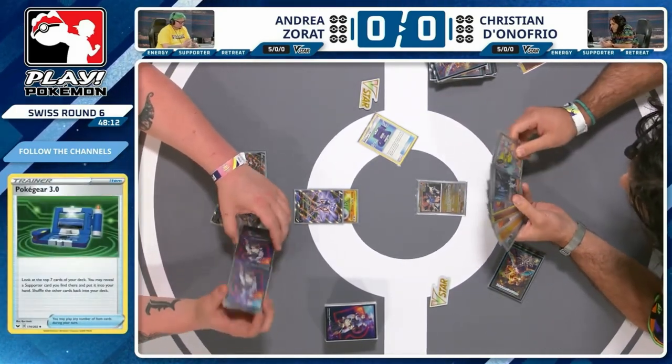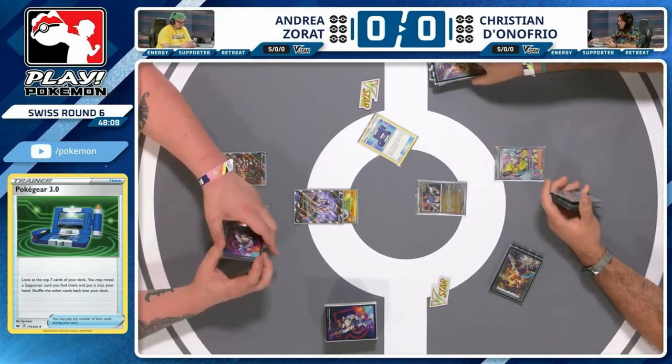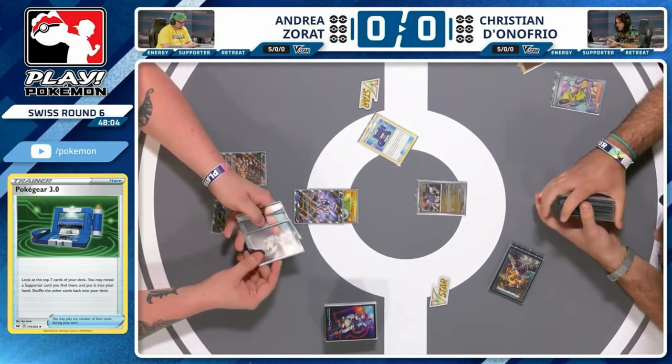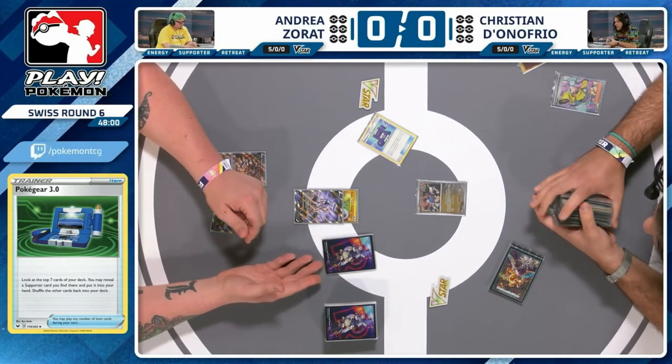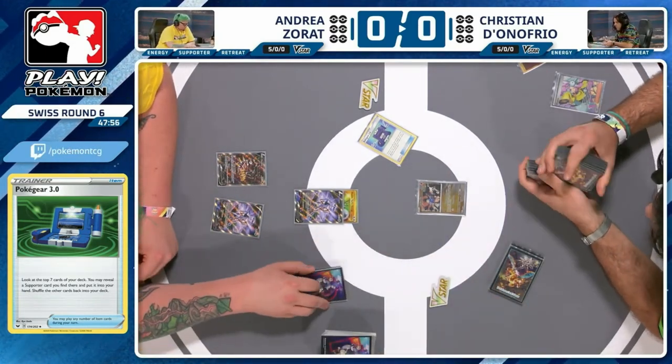There's an Iono. You want Sarda here, ideally, but only if you can discard, so it is going to be an Iono here. That is not ideal. Your goal here, turn one going second: get two energy in the discard, play Sarda, off you go. Get two energy on the board, draw three cards. That is how this deck functions.